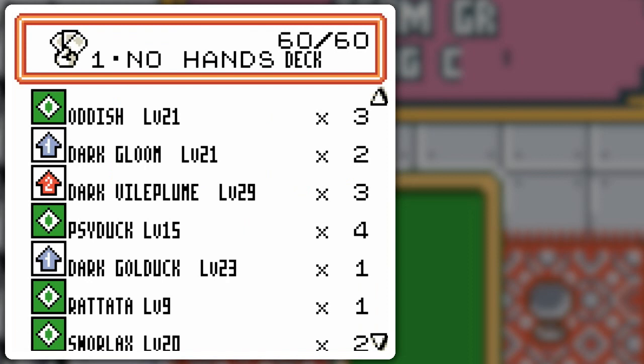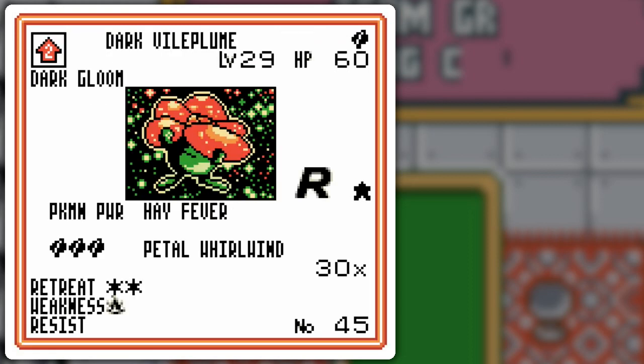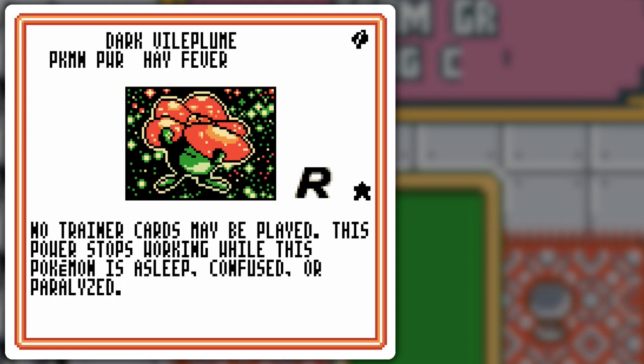Dark Vileplume — no trainer cards may be played. This card should have never been made. It's a very, very oppressive card. I think they made it because of player outcry about how powerful trainer cards were and how decks are just loaded with trainer cards. But it's too much. Now you might be wondering: how am I going to prevent the opponent from using trainer cards on their first turn? After all, I can't evolve Pokémon on the first turn. Well, Psyduck has Headache — your opponent can't play trainer cards during his or her next turn. And it's got 50 HP, so it's kind of difficult to knock out rapidly.